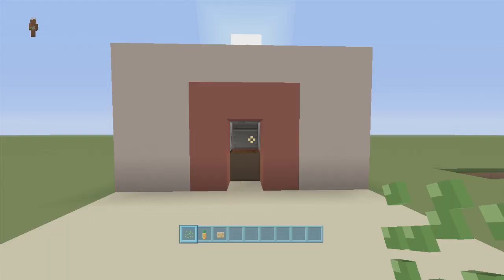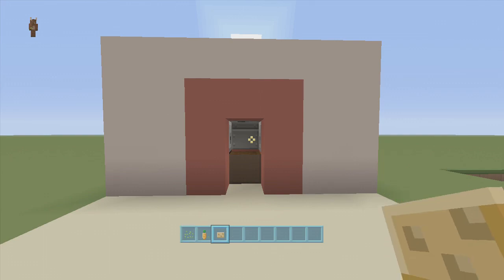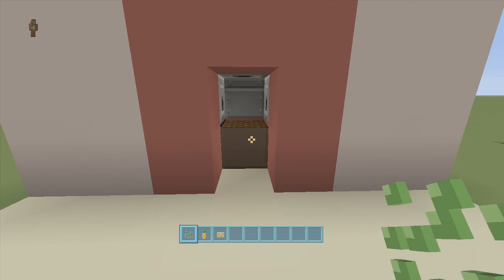Hey guys, welcome back to FedEx Gaming's redstone tutorials. This tutorial will be showing you guys how to build my simple fully automatic farm. This farm can grow up to three things: wheat, carrots, and potatoes. All you literally need to do is just plop it onto that dirt block and it will grow right before your eyes.